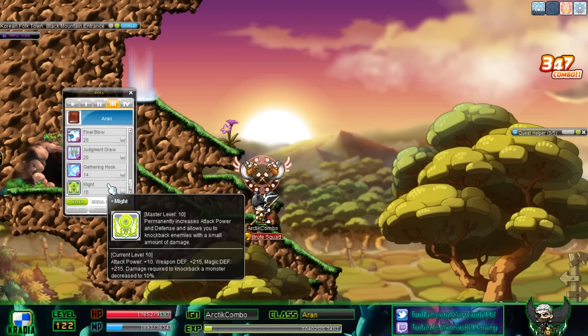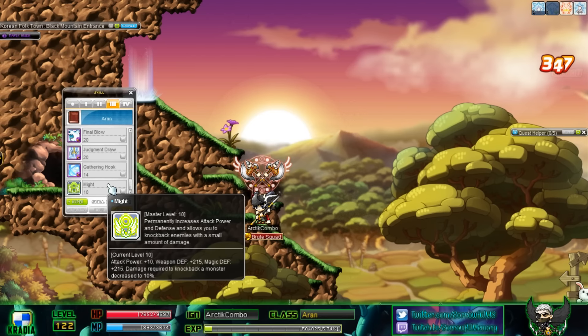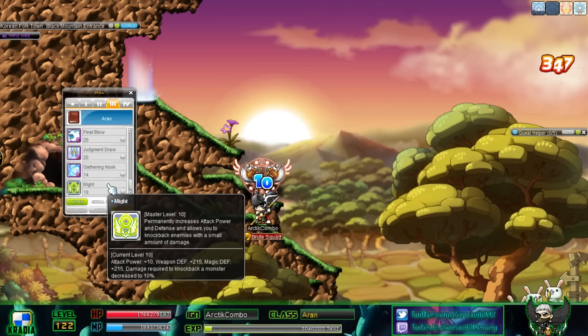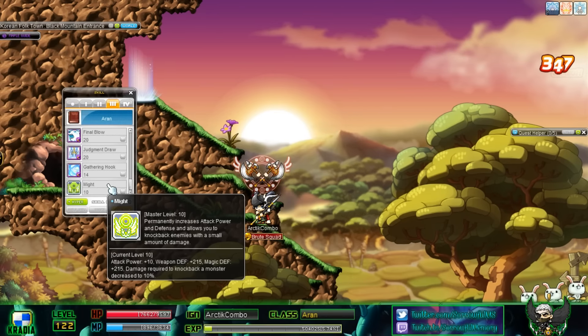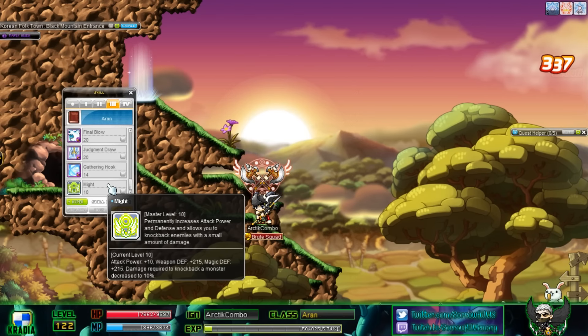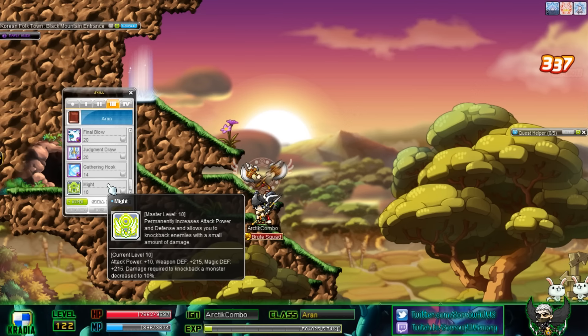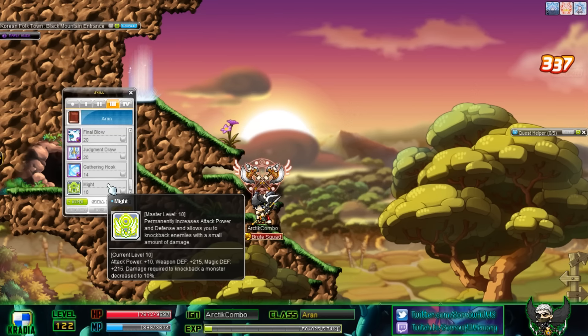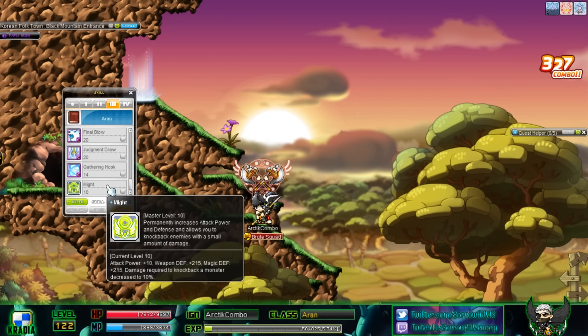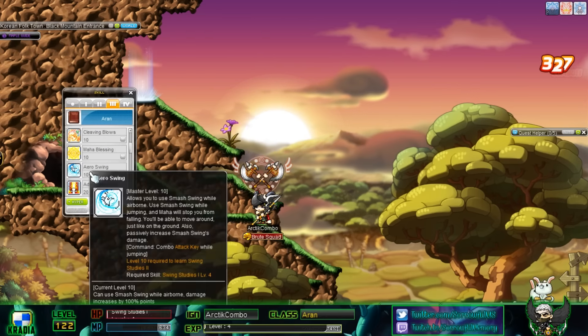This used to also be an active buff — there was a green defensive buff that Arans had in fourth job, I don't remember what it was called. They no longer have that, and this kind of replaces it, but it's semi-offensive and semi-defensive. Arans are just really not as tanky as they used to be.